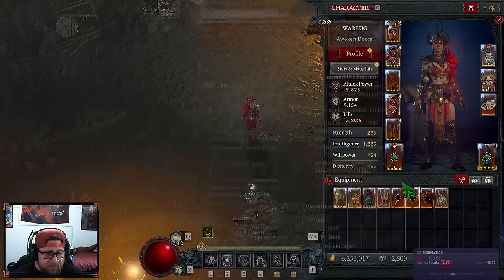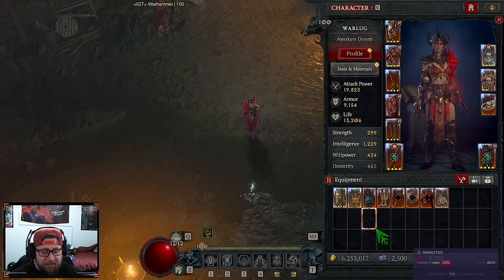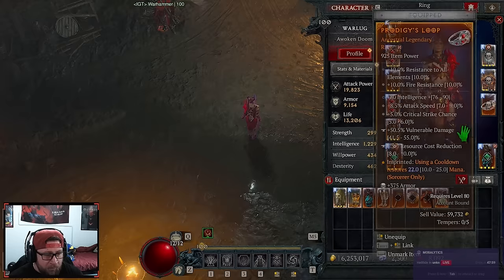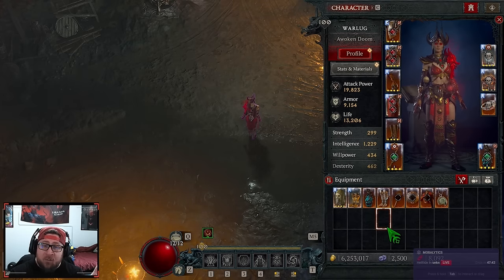With that said, this is the updated build for Frozen Orb. I've been really enjoying it and having a blast. I cannot wait to max this out, get our other ring, and make some final changes, but right now this is the up-to-date build. If you've been following this journey with the Sorceress in Season 4, here's the updated version and you will blast all content in the game. Make sure to like the video, comment down below and let me know what you think of the updated version and where you're at in your Sorceress journey this season. Don't forget to subscribe — as always, stay gaming, and I'll see you in the next one.